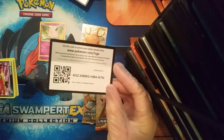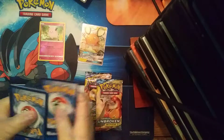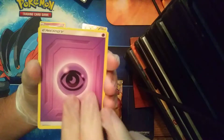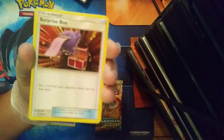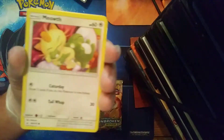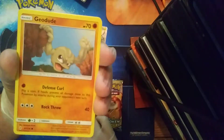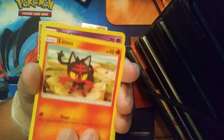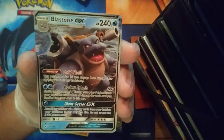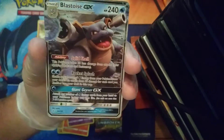There's another code card. Two, three, four. We've got an Energy, Tauracat, Surprise Box, Chatot, Sandile, Meowth, Grubbin, Geodude, Litten, Reverse Drowzy, and... ooh, a Blastoise GX! Let's go! Two GXs back-to-back. That is sweet. That is awesome.